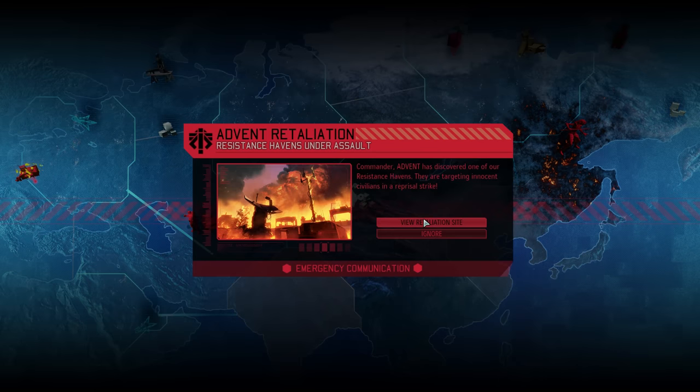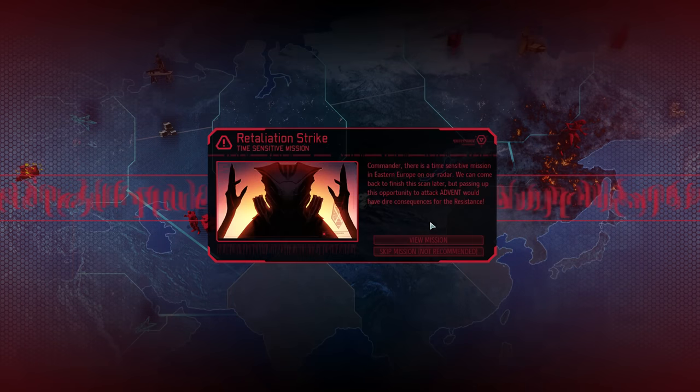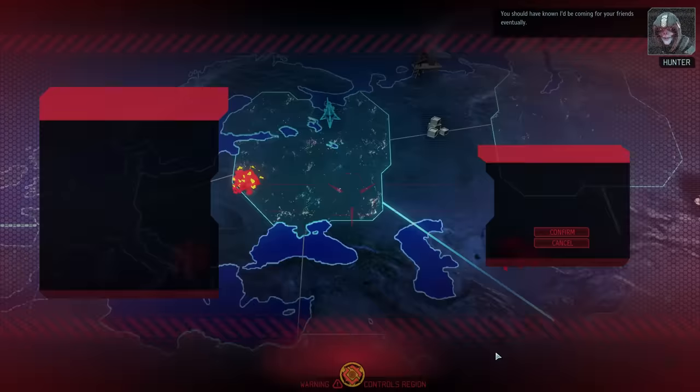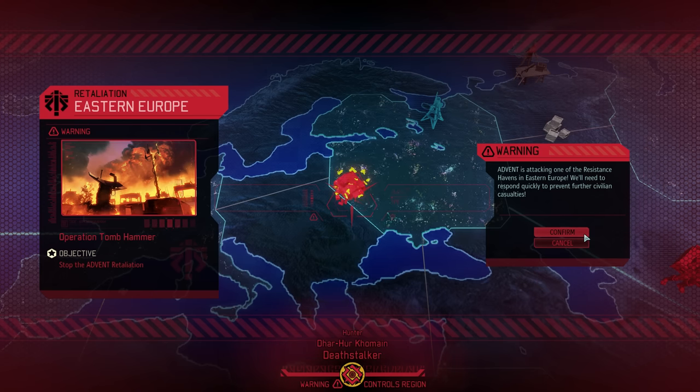Looks like today's mission is here after barely one minute into the episode. However, we will postpone it briefly — we should not be more than one or two hours away from completing the rumor scan. While you should definitely not delay too much on retaliation strike missions, a few hours is perfectly acceptable. And that rewards us with 42 alien alloys and 41 Illyrium crystals.